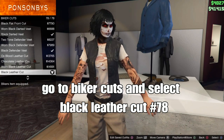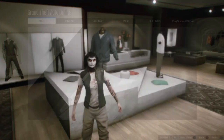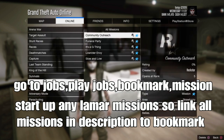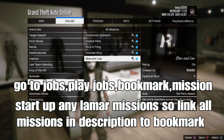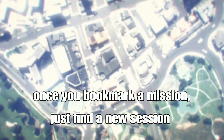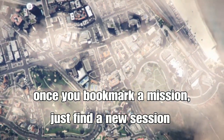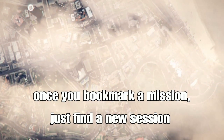After that, back out, open your pause menu, go to Jobs > Play Jobs > Bookmarks, go down to missions and start any bookmarked mission - all missions will be linked in the description below. Start with only one person in the room; you only need one person to join. Once bookmarked, find a new session and it should appear in your bookmark missions section.